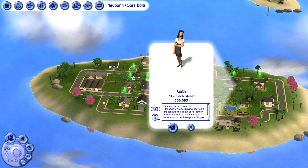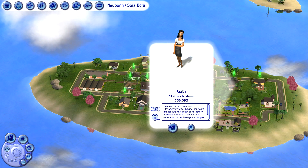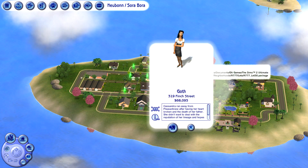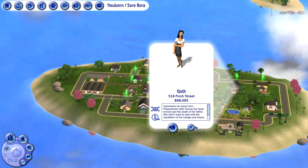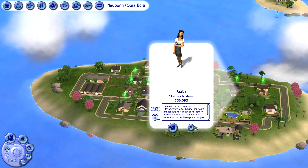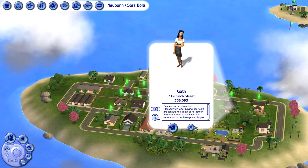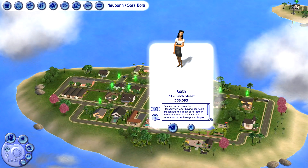The next family is the Goth family — Cassandra! That was unexpected. Cassandra ran away from Pleasantview after having her heart broken and the death of her father; she hopes to make a legacy outside of her family name. You might wonder why I decided to play a custom neighborhood rather than the Maxis characters — I've noticed other great Simmers already doing that really well, so I decided to do a custom neighborhood instead. Maybe in the future we'll do a uberhood.